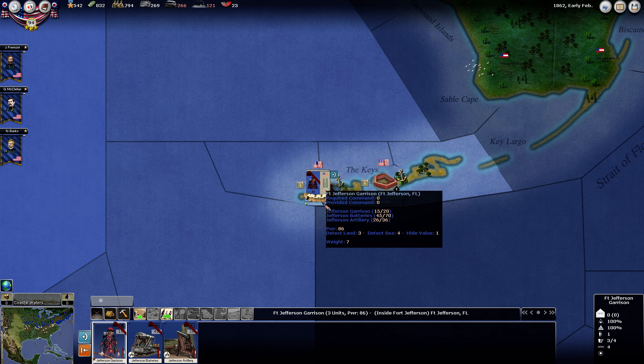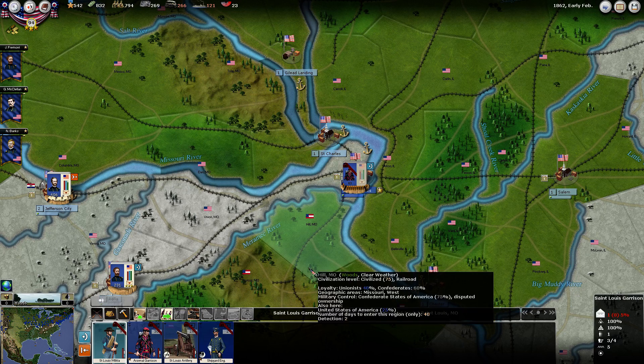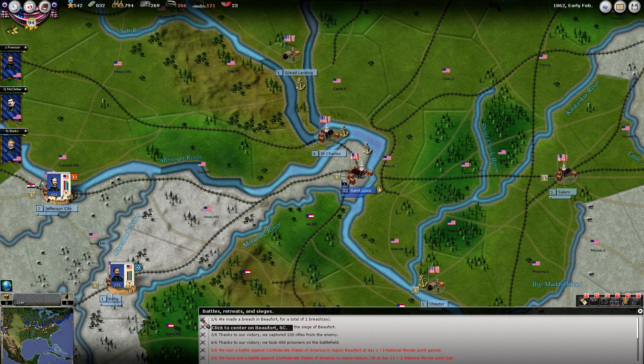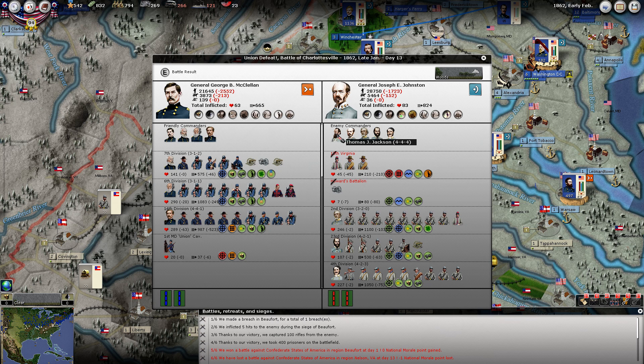The only Deep South unit we have - the Fort Jefferson garrison took a hit there. And in the west, the St. Louis garrison. Not too bad, nothing critical. We made a breach in the Beaufort fortifications and took it over and captured some guys. And then we lost this battle against Johnston up here, and we lost one national morale out of that. So he did have Jackson here. This guy did good - these units were exhausted. This division's a little small, so it was not a major battle there.